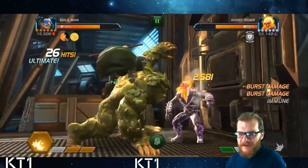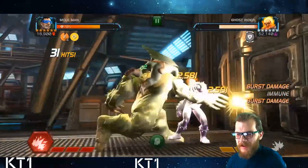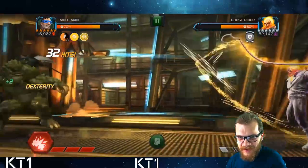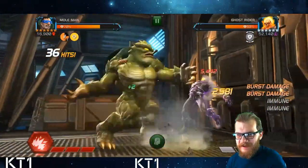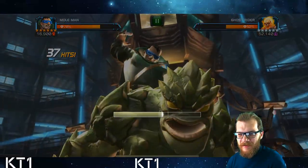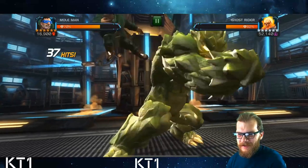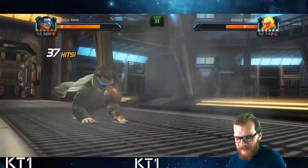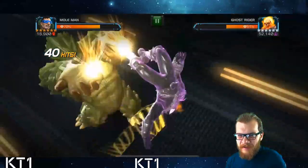Here we can see the damage ramp up once again from Tactical Maneuvering — starting around 2,000 and now going up to 4,800, 5,400. I'm going to drop my level 3 and after that the fight is going to be close to finished with just a couple of combos. I also wanted to make a quick note that I am extremely happy that Kabam moved away from this boost practice.